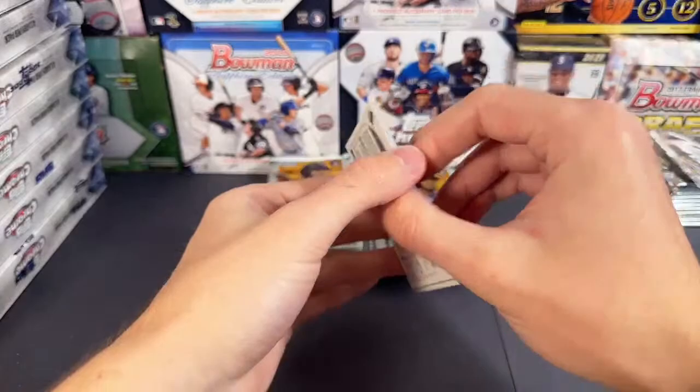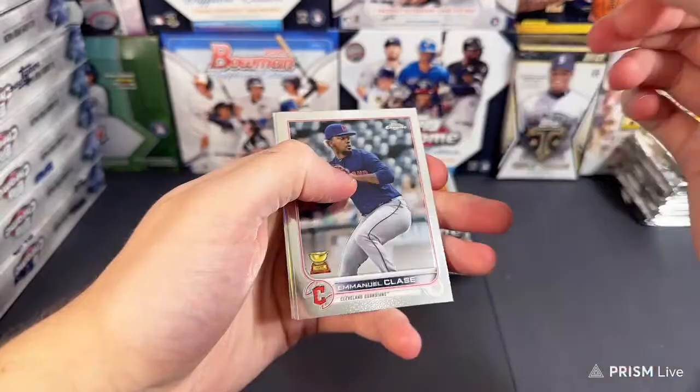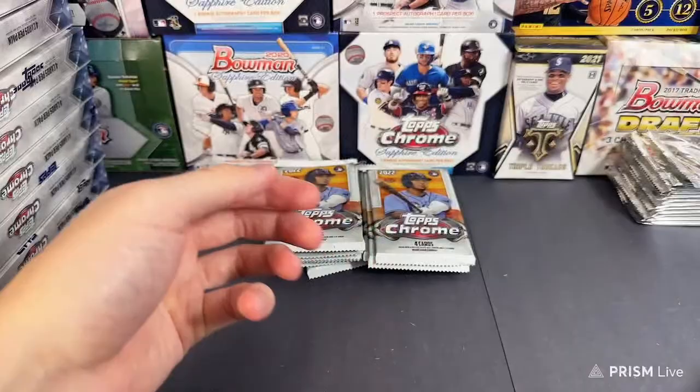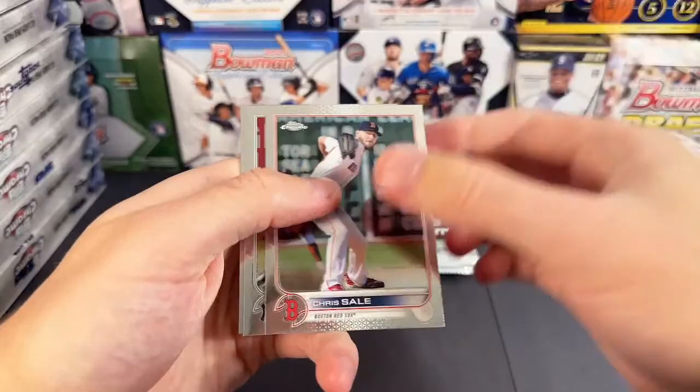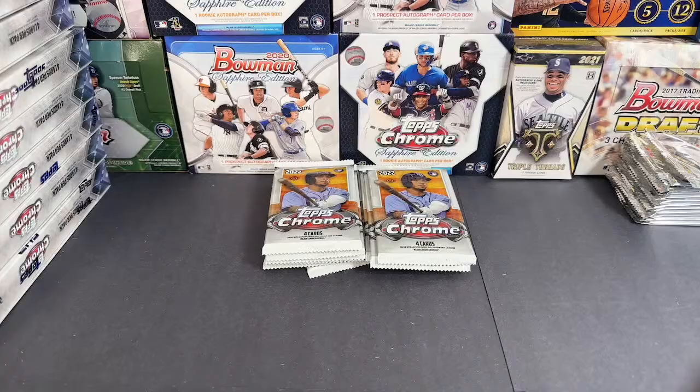Joey Votto, Jake Burger. Chris Sale — there's a Judge, Judge number two of the case. And Zach Wheeler. So we're up to two judges and one Goldie. Miggy, Vidal Brujan — someone guessed Brujan but that's just a prism. Adam Frazier, Willie Castro, Willie Castro.